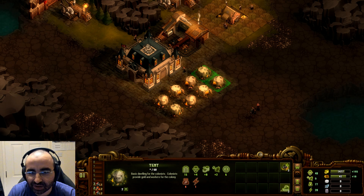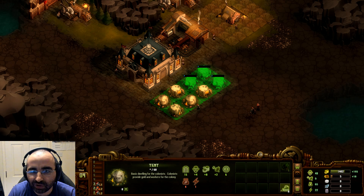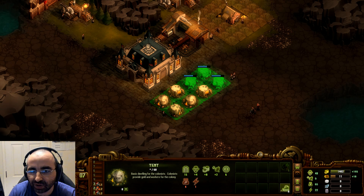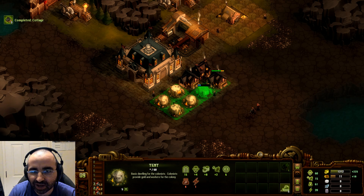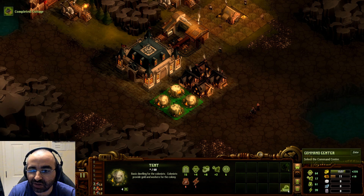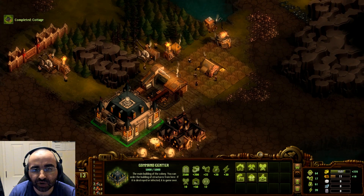If you want to select all buildings of the same type without clicking each one individually, just double click one of them and it will select all of the same type. Here all eight are selected. If I click Upgrade All, it will upgrade as many as it can afford — we can afford two cottages right now. When the wood recharges this will light up again and we can upgrade another one. Once they're upgraded they'll have more residents, and you can do this one more time when you get stone production to convert them into stone houses.